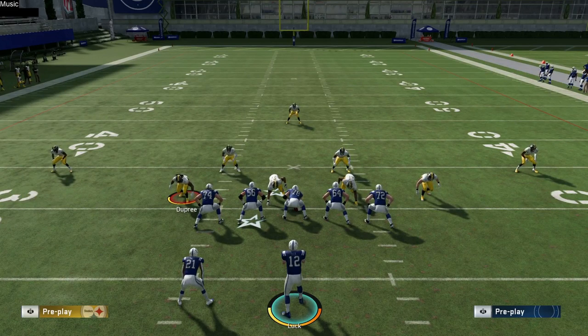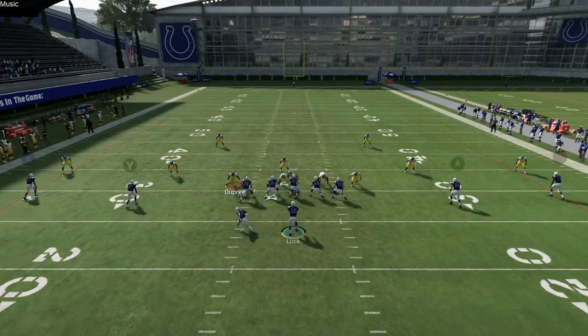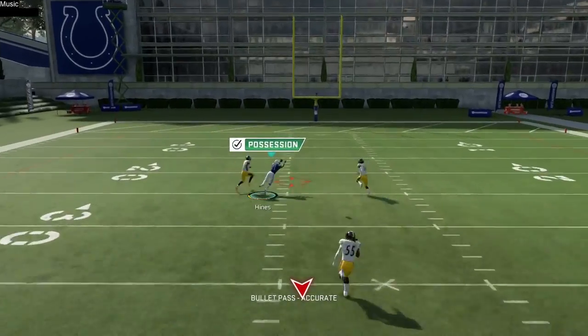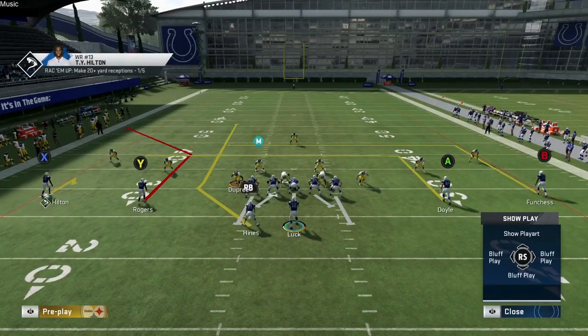Let's hop into cover two. Same exact setup, but the main thing you want to look for in cover two is this running back — and if you get enough time, it's a nice little dot right there. I really like this setup against a lot of different coverages.